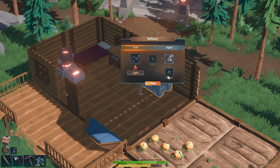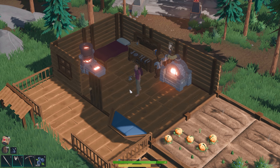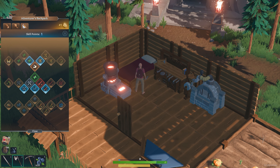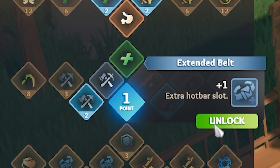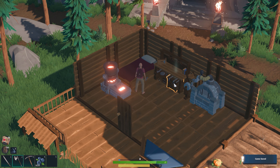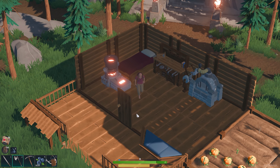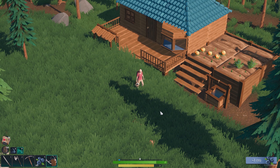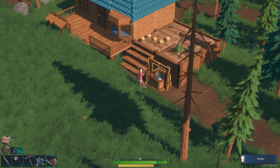We need to smelt down a few more of these, so I'm going to go collect some rock and then we're just going to smelt down as much rock as we possibly can. I've actually got a skill point to spend and I'm going to spend it on the extra extended belt, the extra hot bar slot, so I can put the watering can on the end — a utility like the torch or the watering can — meaning we can have all the tools we need plus some food.